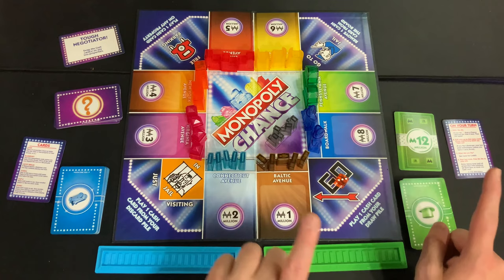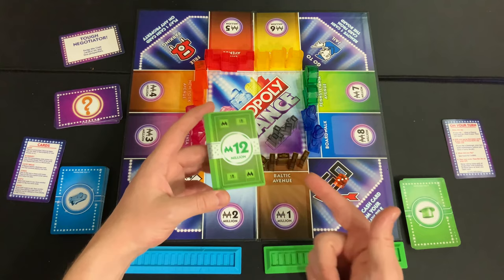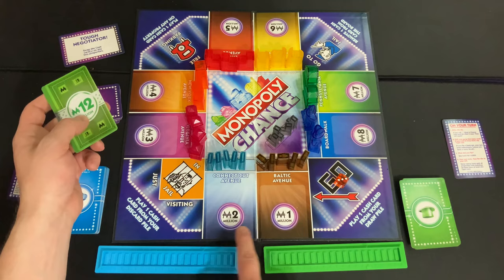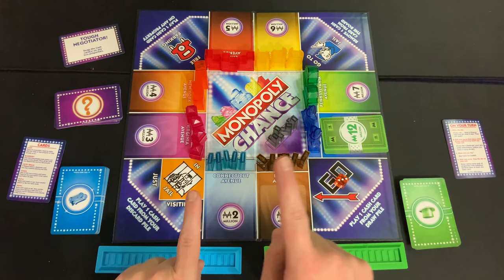When you decide to cash out, you say "cash out" and take your card, placing it on any spot on the board that has a property you can afford. With 12 million you can place on any spot — they require at least 1 million, 2 million, 3 million, and so on. The smart move would be to put it on Boardwalk.